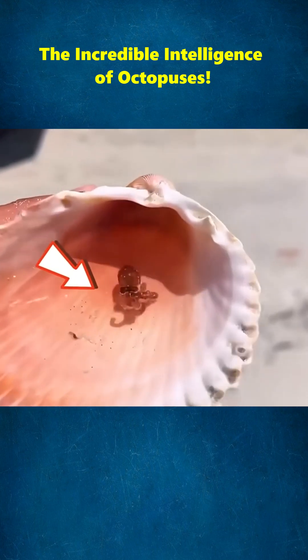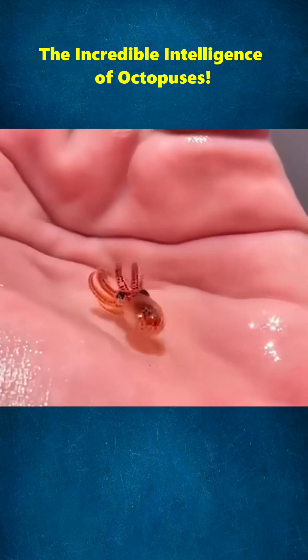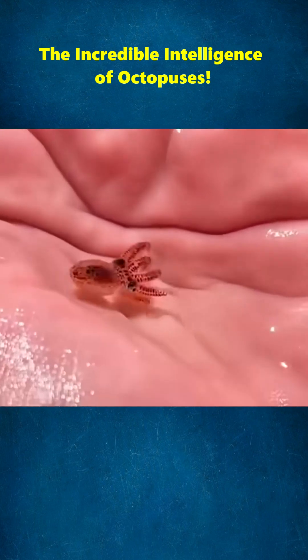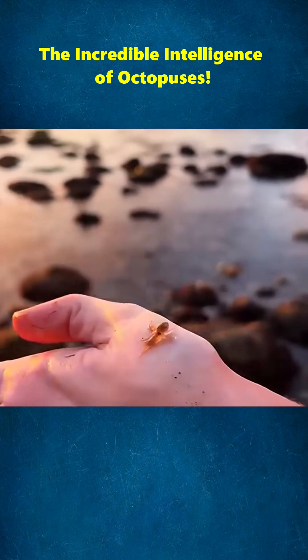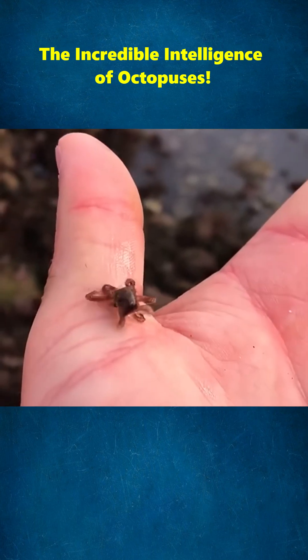This guy finds a little octopus stranded on a seashell. He gently picks it up, planning to return it to the ocean, but the octopus just kinda sluggishly crawls around in his hand, looking weak. So he decides to take it home to care for it.